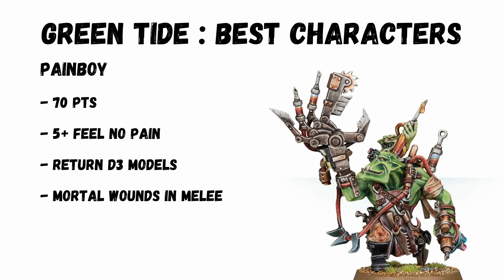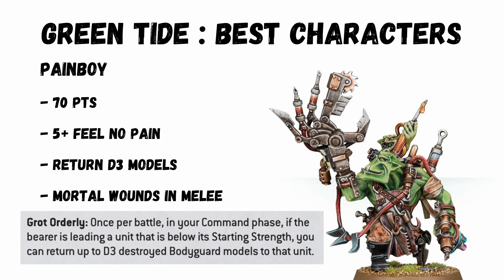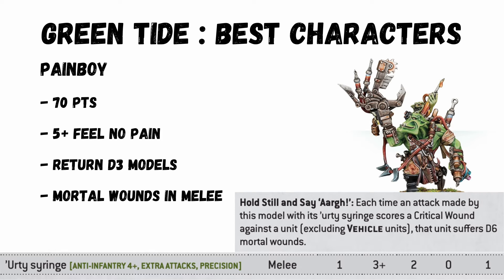A big unit of 20 boys can actually take 2 leaders, which is ace, and the most talked about combo is taking the Pain Boy as well. He gives the unit a 5+ feel no pain, and once per battle returns D3 models — a massive resilience boost. He has quite a cool melee attack as well: only one attack hitting on twos, but anti-infantry 4+. On that 4, he deals an infantry unit D6 mortal wounds.